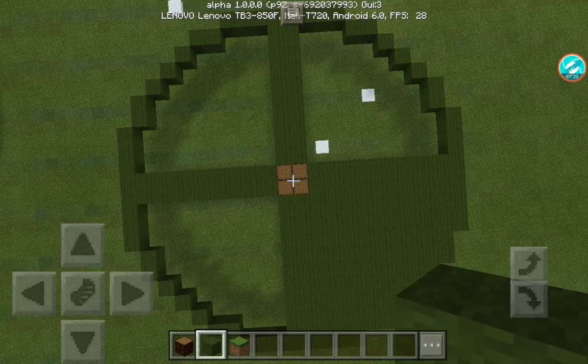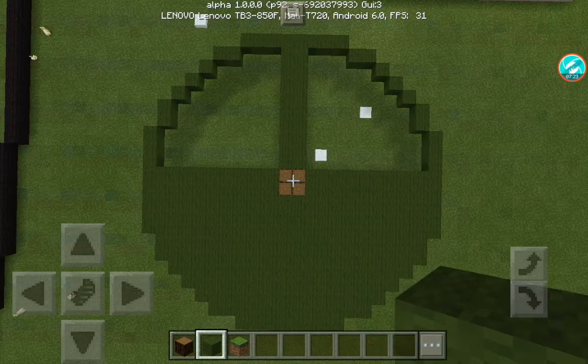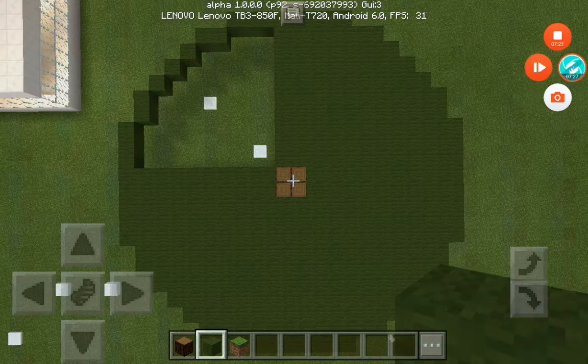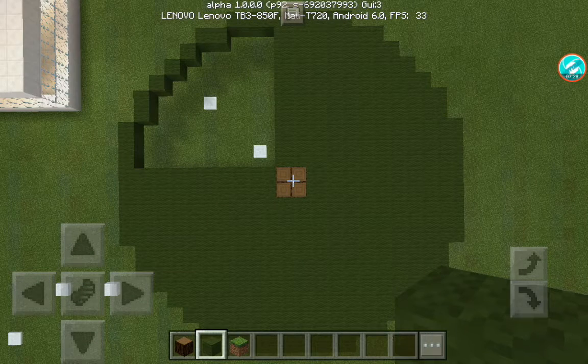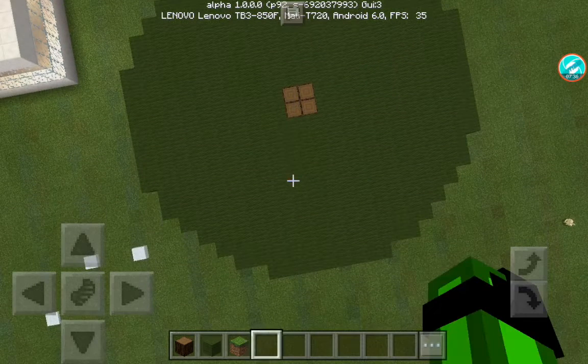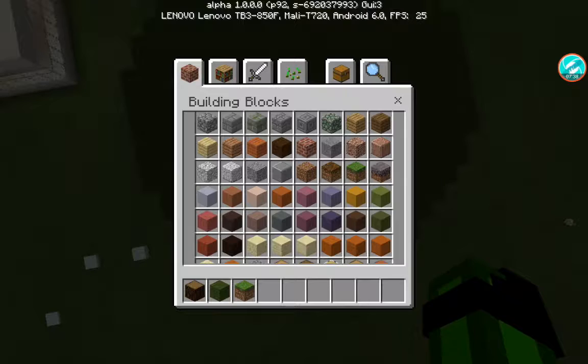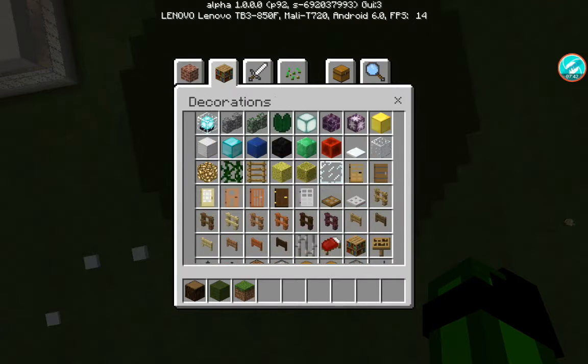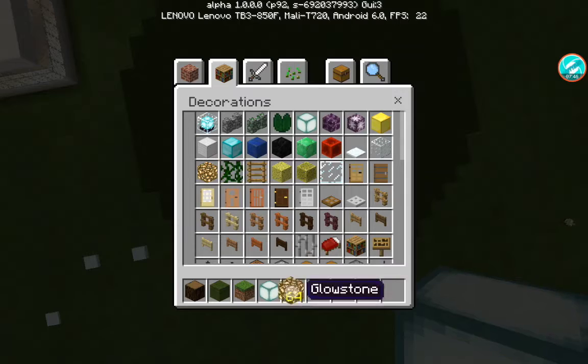One down, three to go. Two down, two to go. Three down, one to go. Four down, zero to go. Now what I'm going to do is get some glowstone — actually no, sea lanterns and glowstone actually, because I'll use them for two different things.